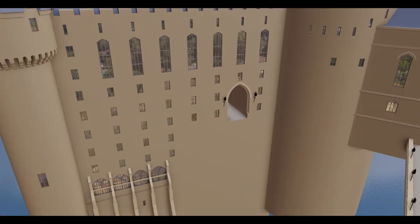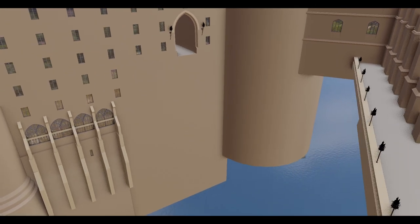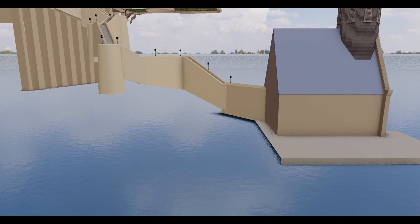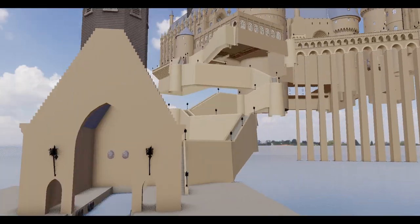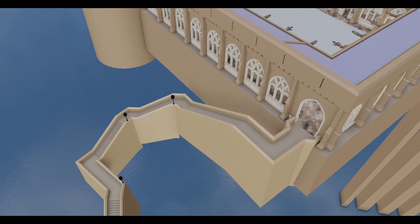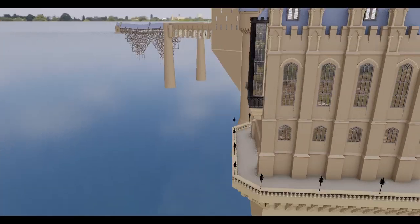They also added this new archway that leads into the quad, which we'll get to in a minute. But this archway leads to a pathway along the terrain that I haven't made yet, which wraps its way around the Great Hall and all the way down to this landing area by the boathouse. The boathouse hasn't changed, but the stairs from the boathouse all the way up to the courtyard all had to change because this endpoint was different when they switched out the Chamber of Reception for this viaduct courtyard.